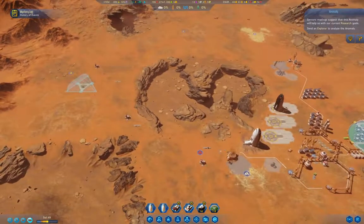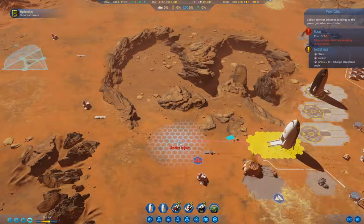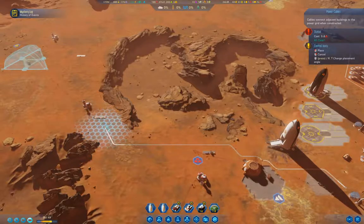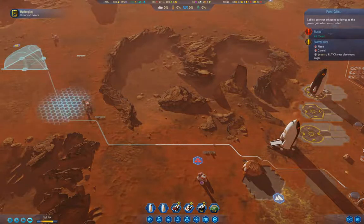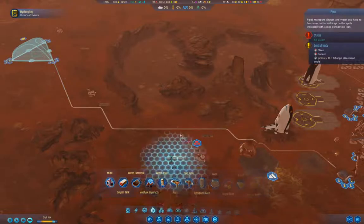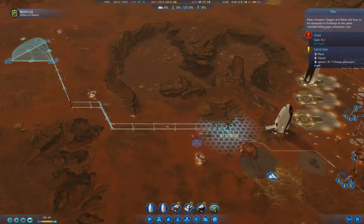So what I'm going to need to do is connect that dome up to the power grid. I'm going to bring the power cable up here. And obviously I'm going to need a water pipe too — that's under here. Pipes.